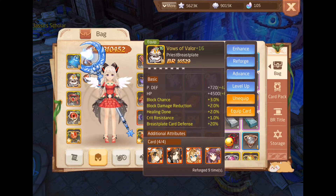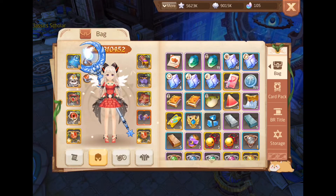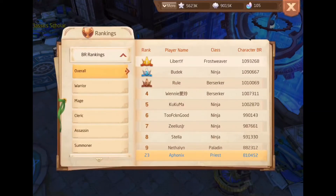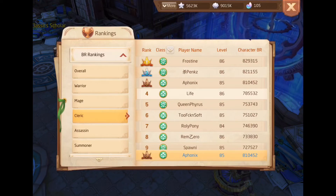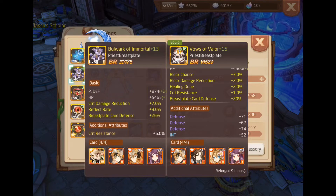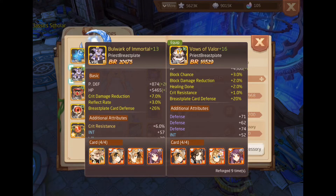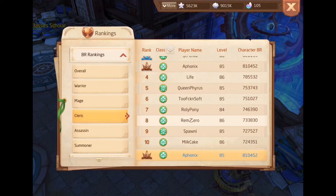It makes me slightly tankier. The Valor set is not just good for priest - it's also really useful for the paladin to be even tankier. You can see the Valor set and the Shield of Eternal differences: the Shield has quick damage reduction and reflect rate, while mine has extra healing done, quick resist, block chance, and block damage reduction. It's a good build as well, but for me I need to make sure I have good healing for my party mate and survival, so I choose the Valor set instead.